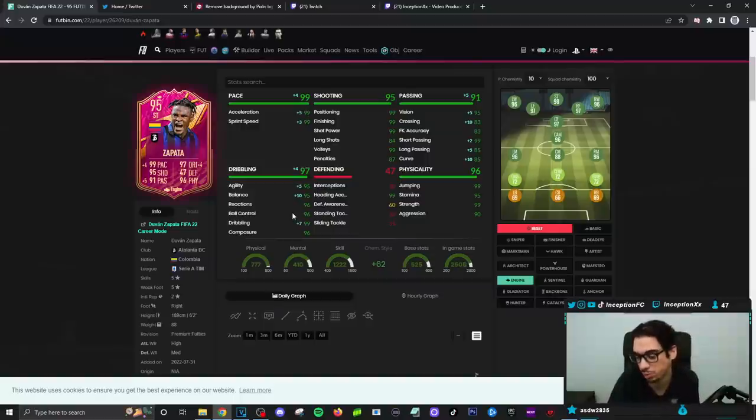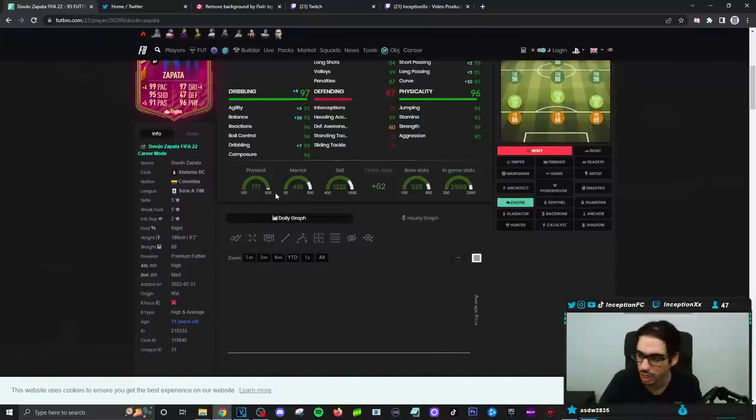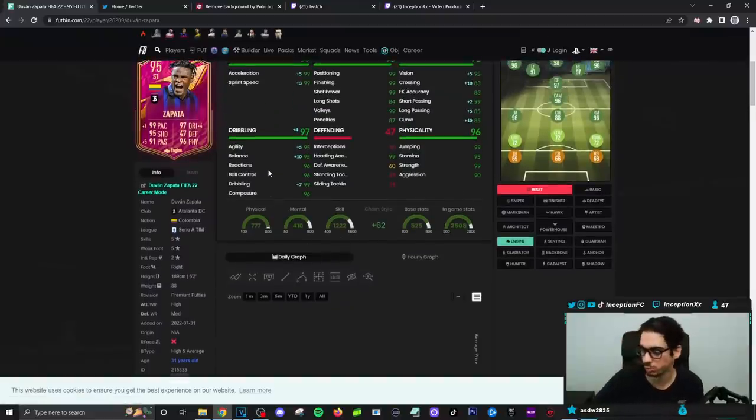They know their base card stats are way more important. Passing on the card is going to be improved massively as well with the engine chemistry style, which is very important to play him in that striker position. Dribbling will also be massively improved because he needs it — he's a high and average body type player. He needs a dribbling boost to be in the mid-90s area. And he's also pretty good in the air with 99 jumping and 99 heading accuracy. The taller players will obviously win over the shorter ones, so him being a little bit taller will definitely be very helpful.